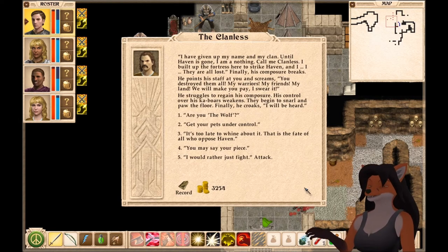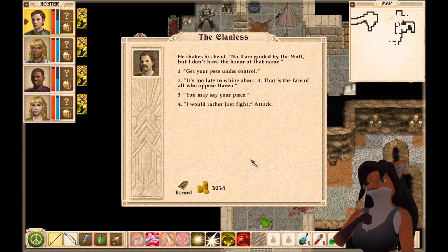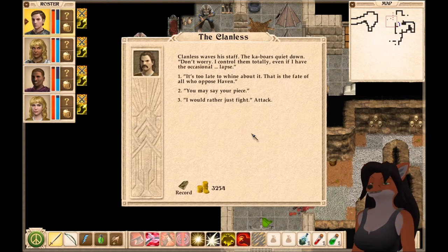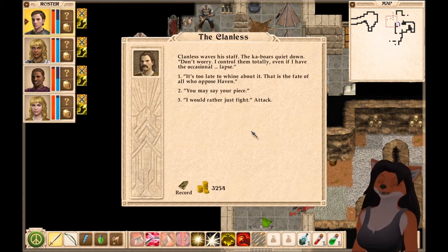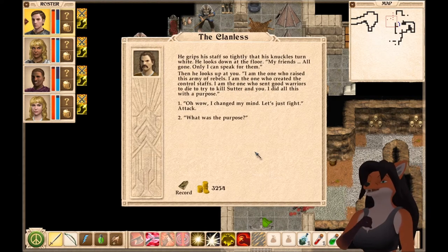He struggles to regain his composure. His control over his cobwores weakens — they begin to snarl and paw at the floor. Finally, he croaks: 'I will be heard.' 'Are you the wolf?' He shakes his head. 'No. I am guided by the wolf, but I don't have the honor of that name.' 'Get your pets under control.' Clanless waves his staff and the cobwores quiet down. 'Don't worry. I control them totally, even if I have the occasional lapse.' 'You may say your piece.' He grips his staff so tightly his knuckles turn white.